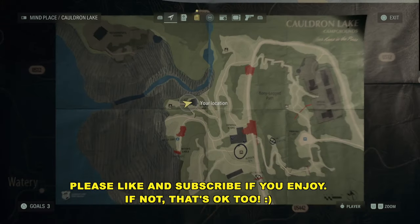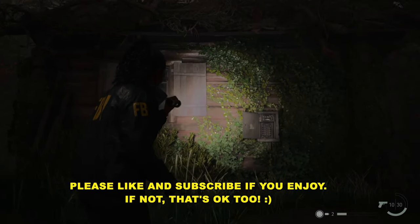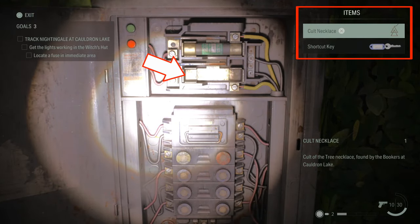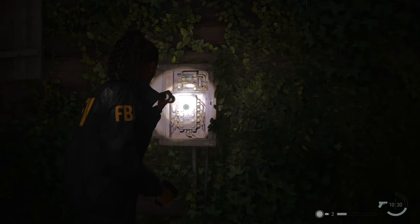If you got stuck here, don't feel bad — I got stuck here too. It's easy to miss. Let me pull up the panel, so just in case you hit a weird bug or something, this is what it should look like: missing fuse, no fuse in the inventory.